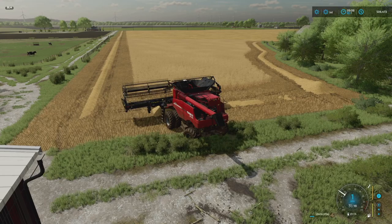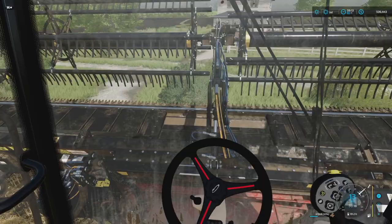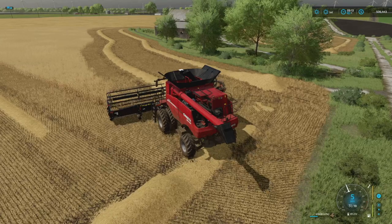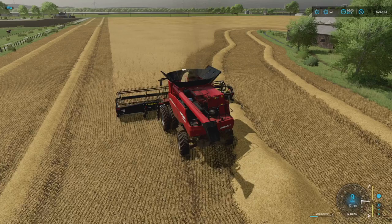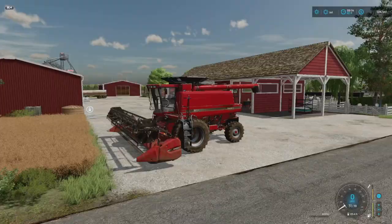Headland one to two is done. We run two headlands on pretty much every single field — used to run three especially on smaller combines, but two is perfectly fine for this field. There are our two headlands done. Now all you gotta do is hire the worker and let him rock and roll. We will need to cart for this guy eventually, but it ain't right now so I'm not gonna worry about it.